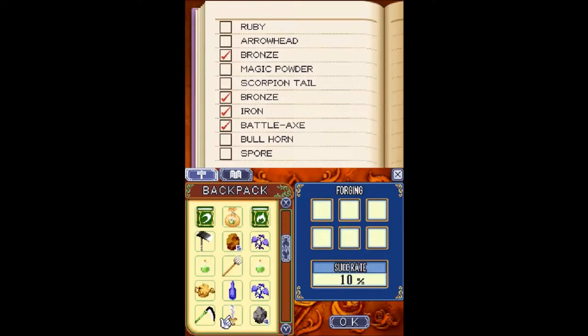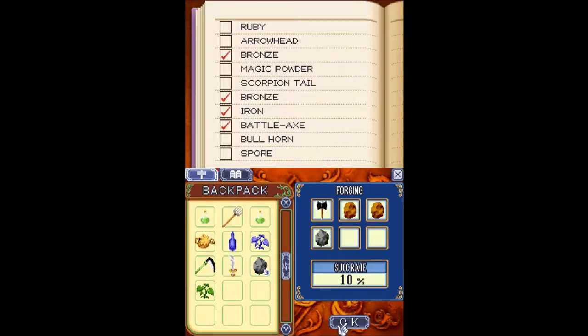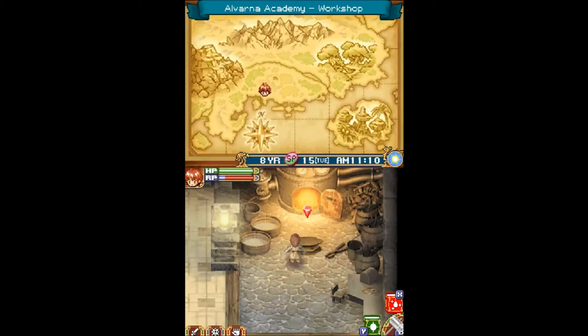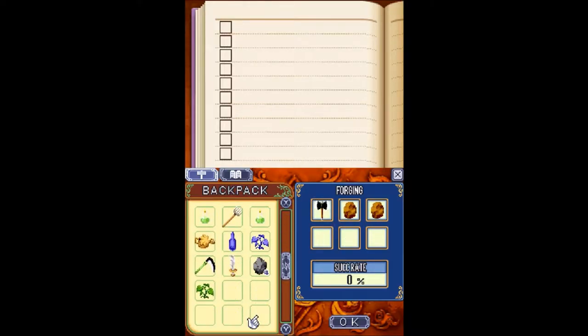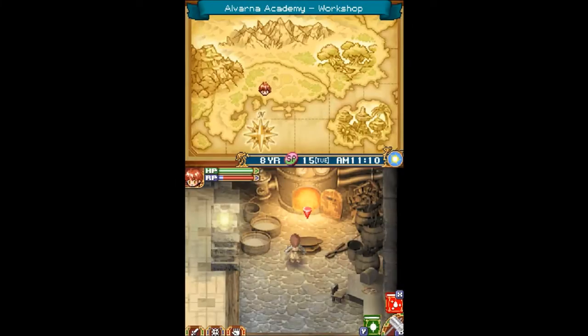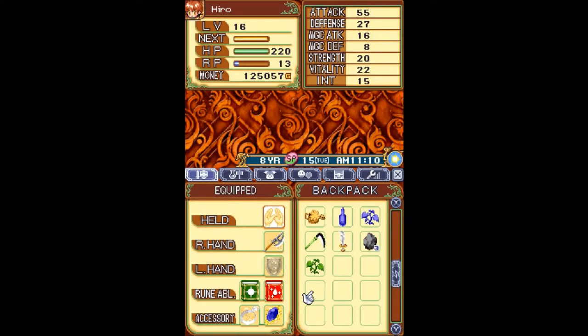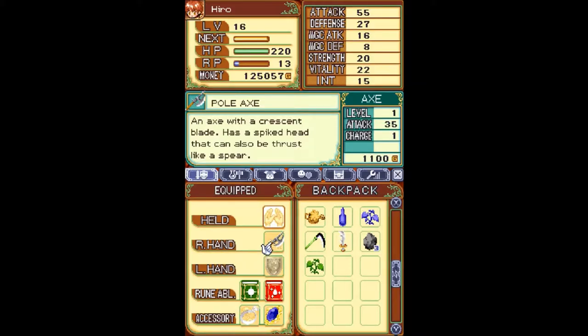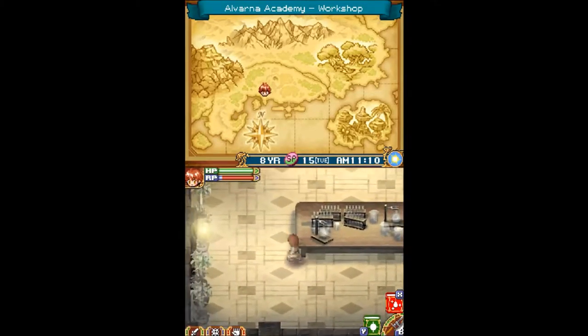I think I might be able to squeeze a 20-plus percent chance of making the Bull Axe. I have enough stuff that it's worth the shot. And succeed or not, I still get the skill experience. There we go — Pull Axe get! We could have bought this, but I like forging my own stuff. 35 attack, one charge that I'm probably not going to use.